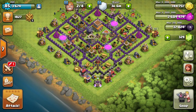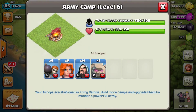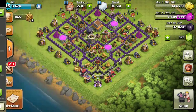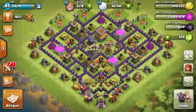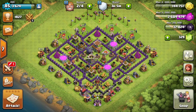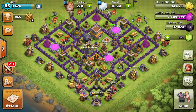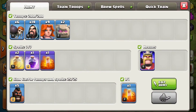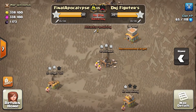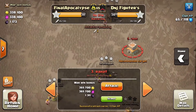You can also donate troops that aren't even in your current army. In my army camp I have two Golems, 14 Wizards, 9 Walls, and 6 Wall Breakers. When I go to donate, I can see two Giants that have already been trained in my army with a tick mark next to them — that's a really cool feature. I've covered almost every feature released. I might have missed a few balance changes, but let's move on to a live war attack.